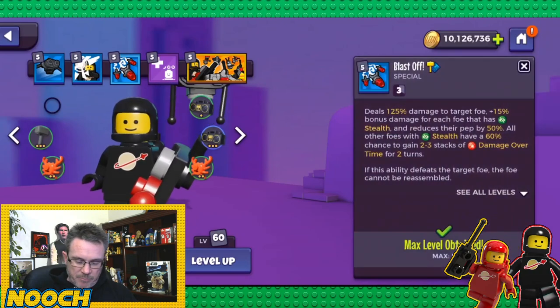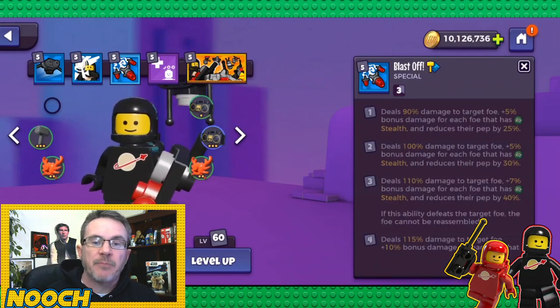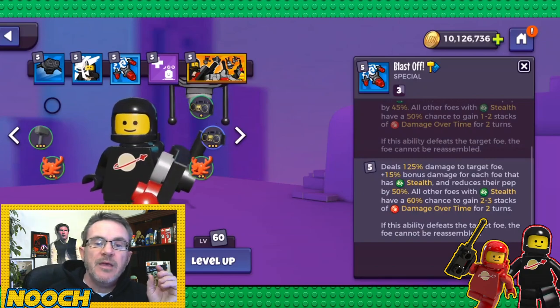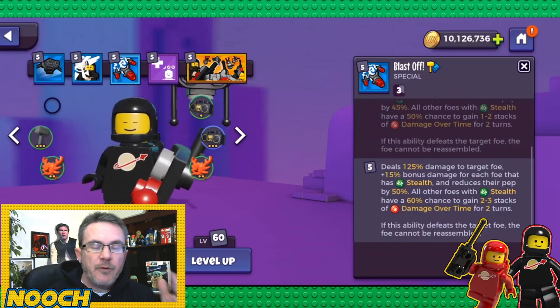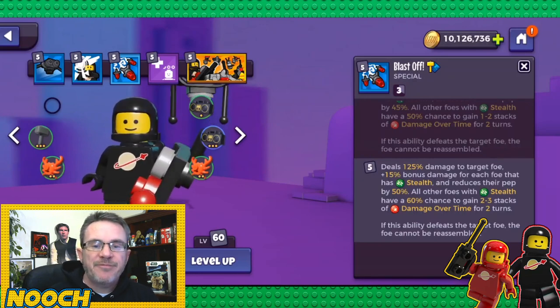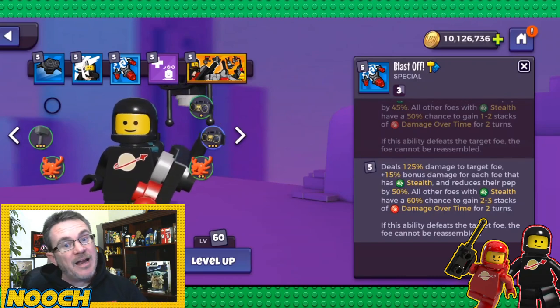Blast Off at level one: 90% damage plus 5% bonus damage for each foe that has stealth, reduces pep by 25. At max: 125% damage — a 35% increase — plus 15% bonus damage per foe with stealth. With four stealthed foes that's 60 bonus damage. Reduces pep by 50 on the targeted foe, and all other foes with stealth have a 60% chance to gain stacks of damage over time.